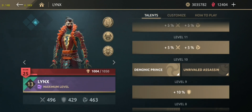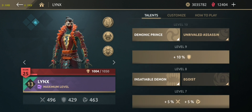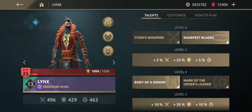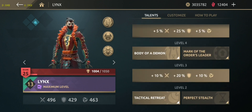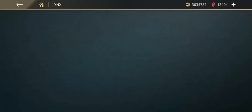Let's jump into talents. At level 10: Demonic Prince. At level 8: Insatiable Demon. At level 6: Surface Blades. At level 4: Body of a Demon. And at level 2: Tactical Retreat. The attack damage of Link's is 496, the defense is 429, and shadow damage is 463.